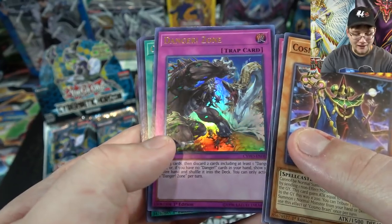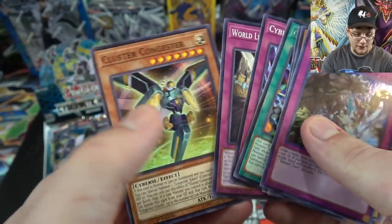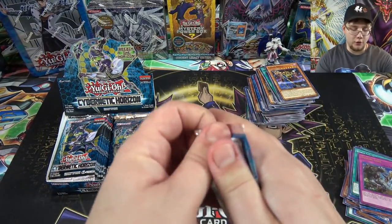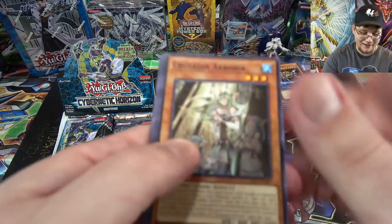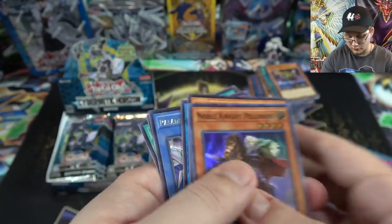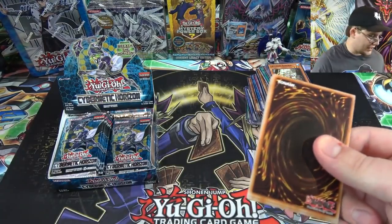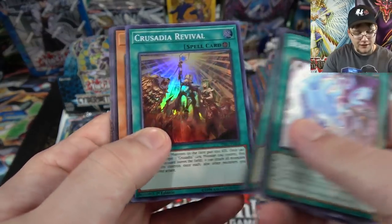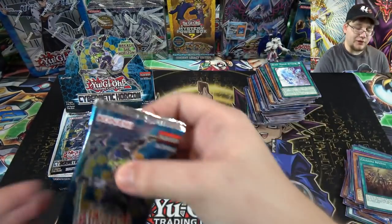I haven't done a ton of testing with Dangers yet, but I have my playset now. The goal for all these openings is to get at least a playset of everything so whatever I want to build, I have it. Noble Knight Pellinore again. Beast Magic Attack, Crusadia Revival, and another World Legacy World Crown. At least the Crusadia cards seem to be easy to get.